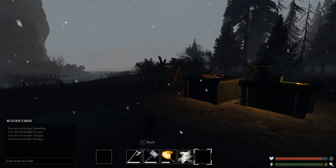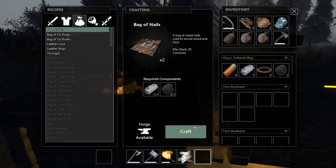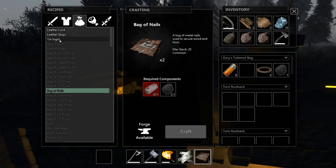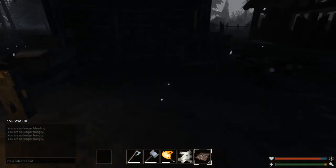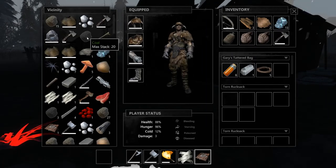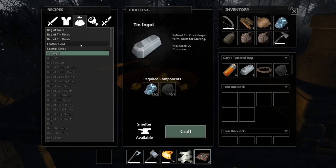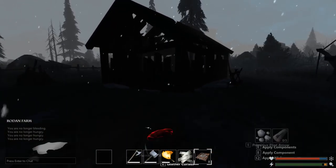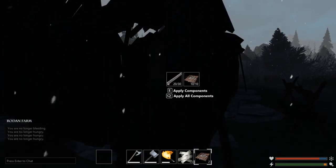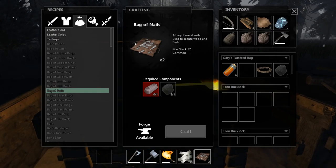I do want to finish fleshing out the village here. We would need more planks and six more bags of nails — so let's make that happen. We need a couple more tin ingots, but we'd need more coal to do that. Did I drop any coal earlier? I know where to get more — it's not that big of a problem. We have plenty of coal. Let's make the tin ingots and then bags of nails. We should have enough for just about everything now.